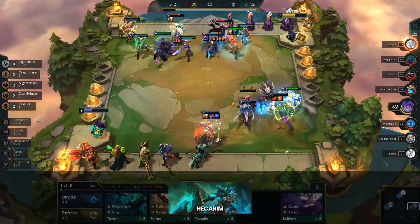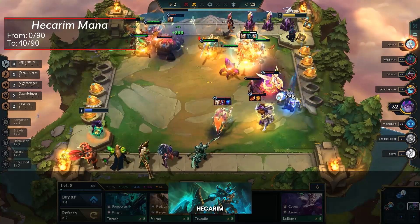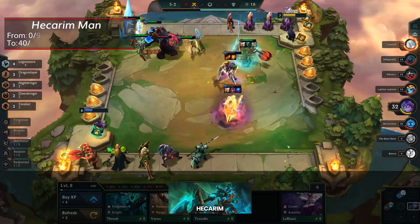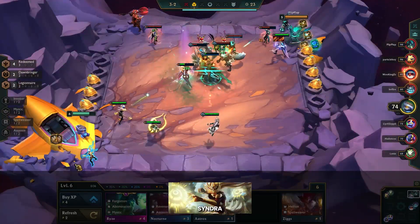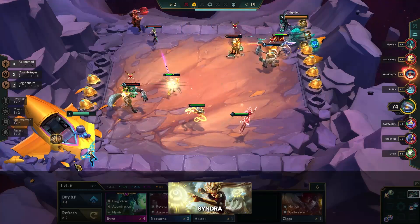On to 2-cost units, beginning with Hecarim, who's getting a minor change to his starting mana, which will now be 40 instead of 0. It's a nice buff to help Hecarim get his first cast off, but overall it's not too impactful. When Syndra tosses a champion, her allies will no longer chase after the target — a great change, as it was frustrating to have a unit chase after whoever Syndra would throw.